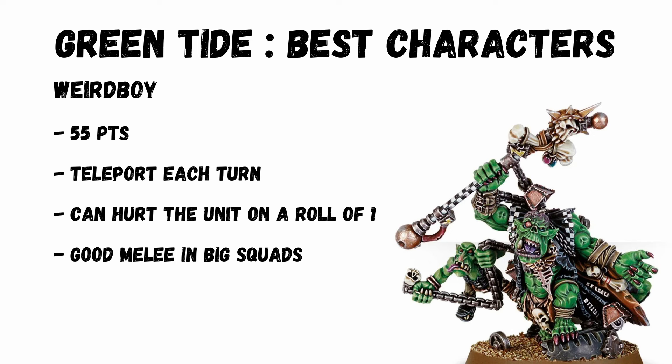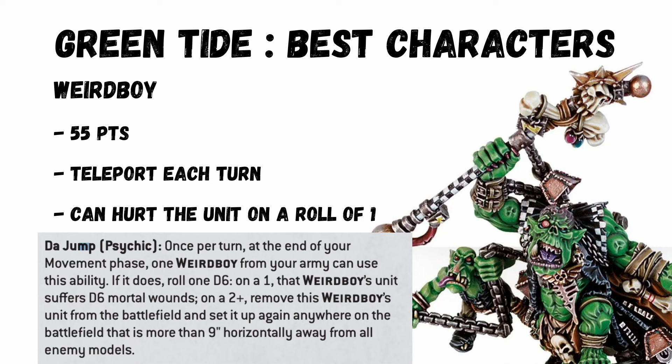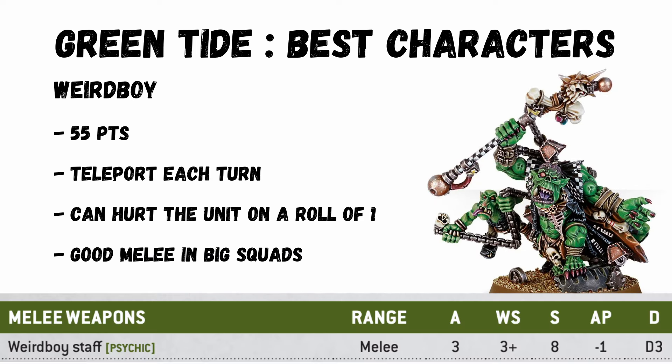The next key character is a Weird Boy. Again, he can be one of those two characters attached, and his special ability is to teleport the unit somewhere on the board. In classic orc style he can hurt your own unit, but otherwise the unit has essentially deep strike — turn 1 or whatever you want. He's a great threat option if you include a war boss, or it's just good for scoring secondary points. He also hits hard in melee: 3 attacks hitting on 2, strength 8, D3 damage. Pretty good.